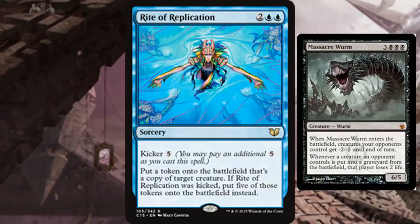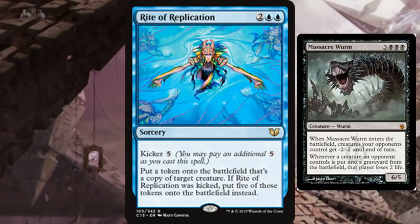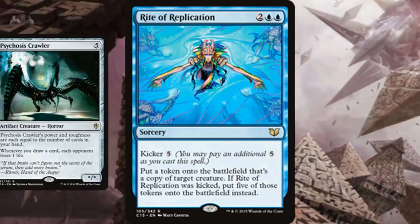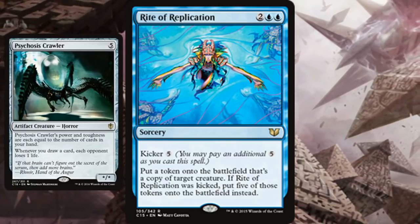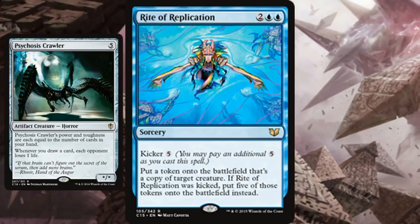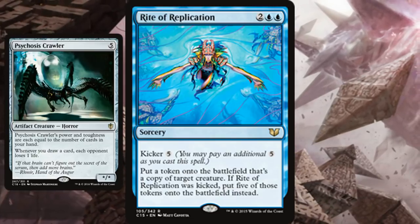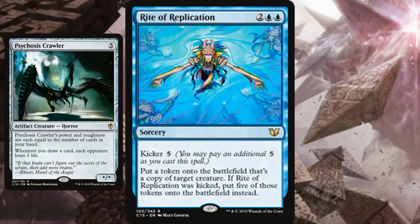Massacre Worm gives opponents -2/-2 for each copy and causes life loss whenever their creatures die. Psychosis Crawler is another great option — getting five more means whenever you draw a card, each opponent loses life for each Crawler you have. Combine with any wheel or Windfall effect and you practically win on the spot.